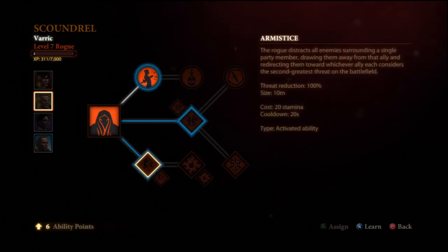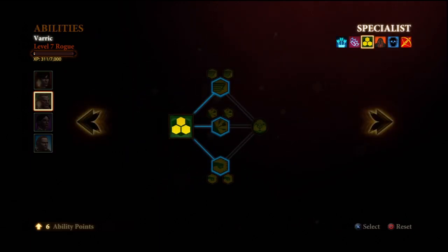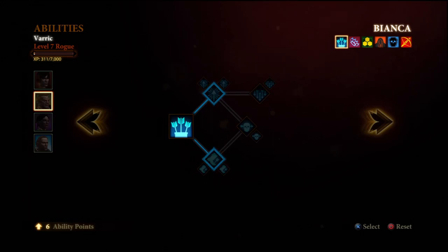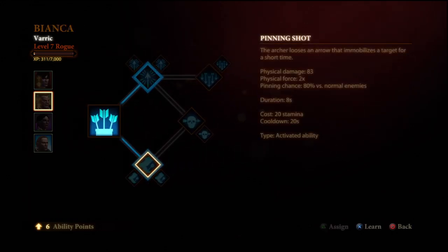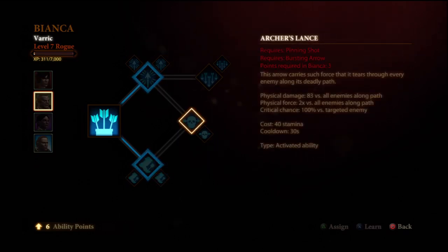Next we're going to take Armistice. Armistice basically reduces threat in a small area by 100%, meaning Anders can sit there and cast 50 spells while Armistice is on and no one's going to target him — they're not going to hate him enough to attack him. Next we're going to move on to our primary DPS tree and get Pinning Shot, by far one of the best abilities in the archery tree. It has a very low cooldown and does a lot of damage.